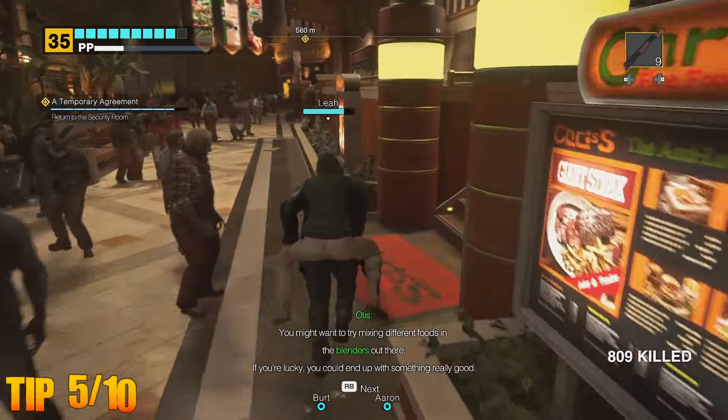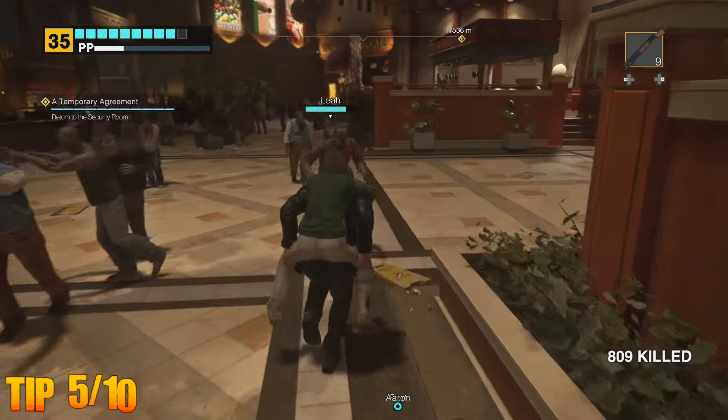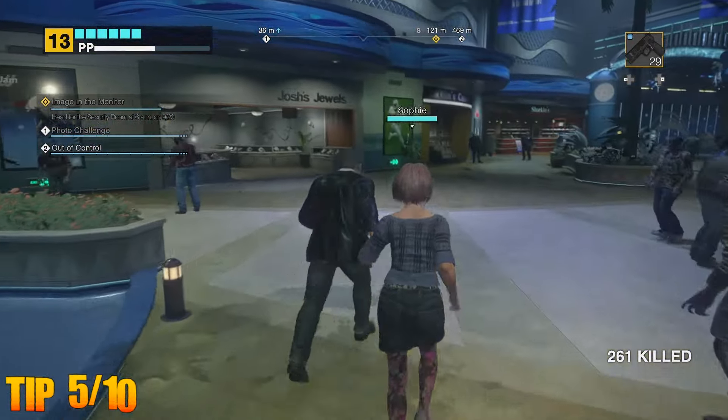Lastly, some survivors may need assistance in making it back to the security room, such as holding hands or physically carrying them. Whilst doing this, Frank can easily manoeuvre through the crowds of zombies, so don't worry too much about stopping mid-travel just to battle.